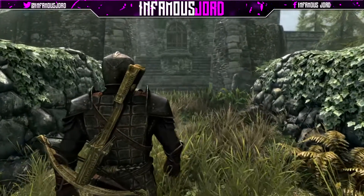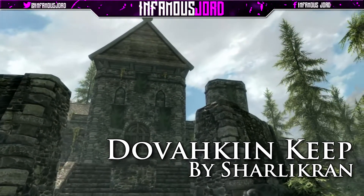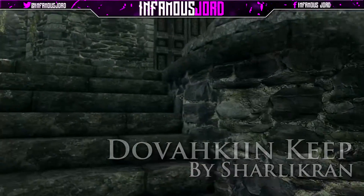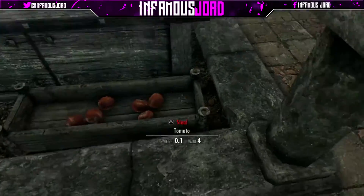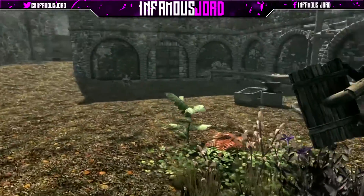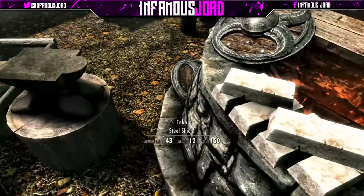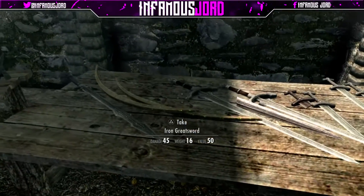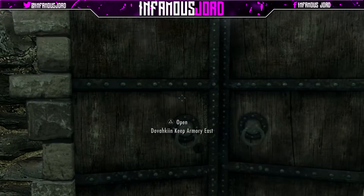The first mod we have is Dovahkin Keep. What this is — it adds a new keep into Skyrim, or rather, it's a player home. I'm assuming there's supposed to be some NPC there that sells stuff, but because of the no custom assets thing, that can't be implemented. On the outside, you can see we've got a nice smithing area with some swords, bows, armour, and shields.